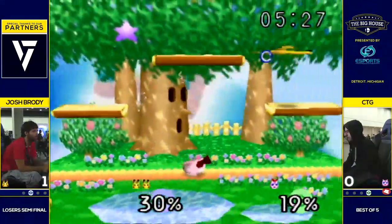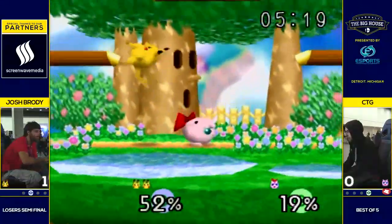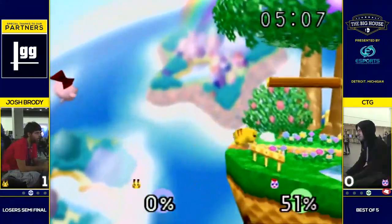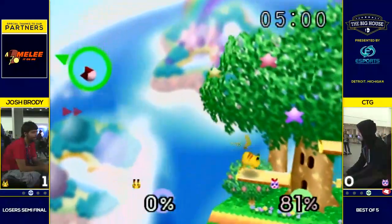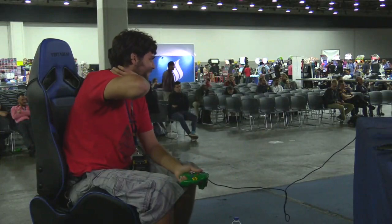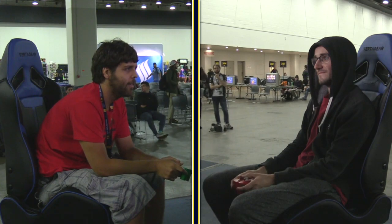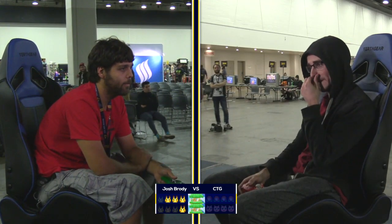Brody just relentless going after him there. You've got to think those drill hitboxes are staying out, but Pikachu still squeezed by. Wispy coming at the worst time. And that roll — maybe he didn't need that roll. Definitely almost a great recovery. He's going to have to use that pound. Brody more than ready for where he wants to go. Brody's spacing is just too good. How sometimes you don't have to hit Jigglypuff to punish that rest — you just have to wait out that roll. And Brody making the most of his edge guards, making it so hard for CTG to come back.